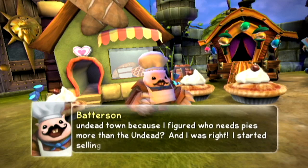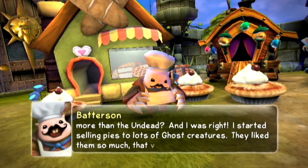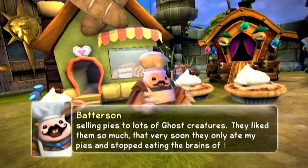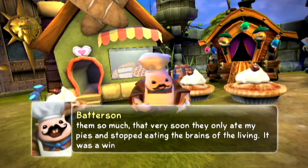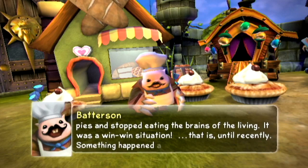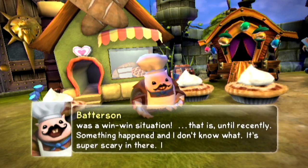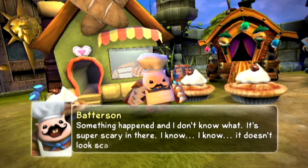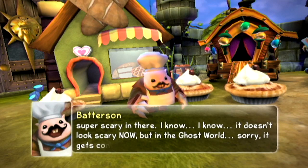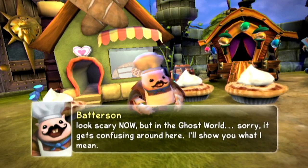On Skylanders Spyro's Adventure, I was hired as a level designer but I also made game mechanics. The first level I was put on was Dark Light Crypt. I had to write the script that made the crusher blocks that would come down and slam on the ground — you'd have to dodge under them or you'd get squished. I also did the switching mechanic, where you'd go up to the activator, push the button, and it would switch you from the light world to the dark world.